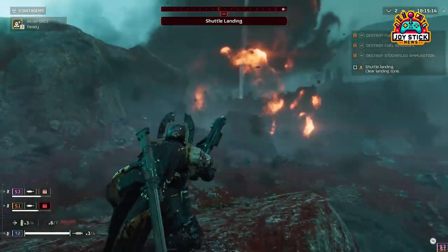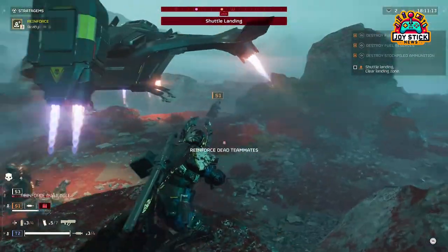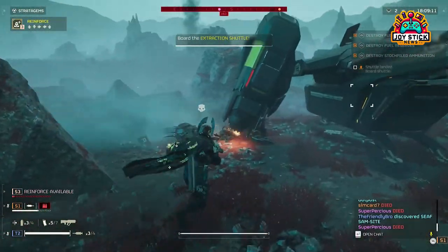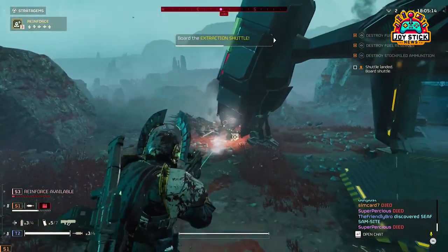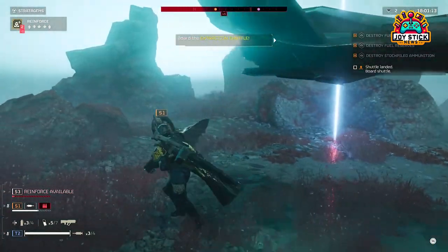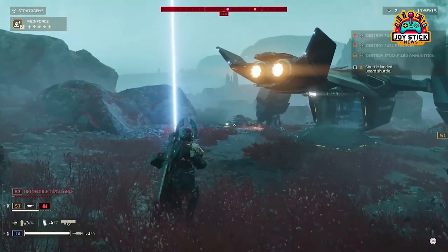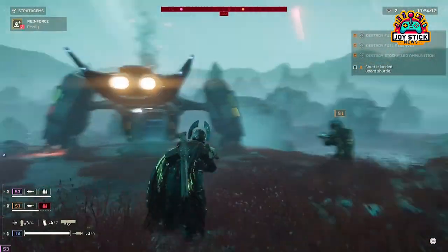EMS Mortar Sentry. An evolution of the Mortar Sentry, the EMS version adds a layer of crowd control by stunning enemies within its blast radius. This makes it invaluable for holding objectives against waves of attackers, giving you and your team time to react and counterattack. Use it to create bottlenecks or to protect areas of strategic importance, ensuring enemies are kept at a standstill.